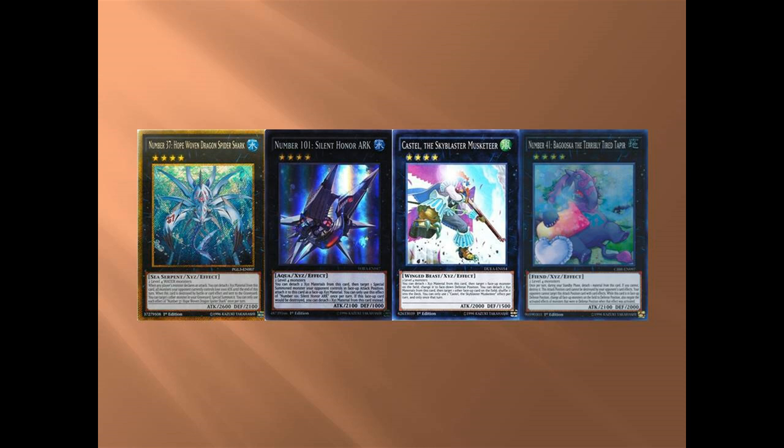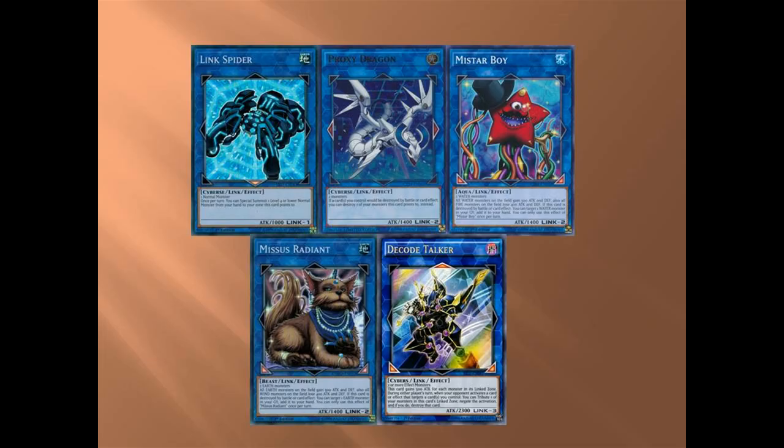Now the Link monsters. Link Spider — normal monsters, obvious, special summons. Next is Proxy Dragon — this is more for when you already have a Link. Most of the times when I use combos I can make four level fours, so if I have a Soul Charge in my hand I'll make Mrs. Radiant and Proxy Dragon, then Soul Charge all of that.